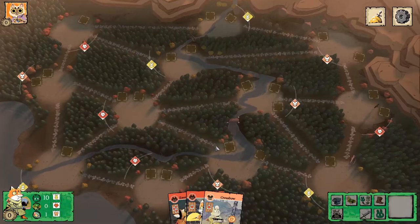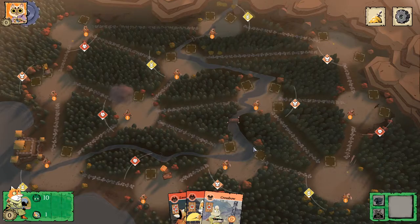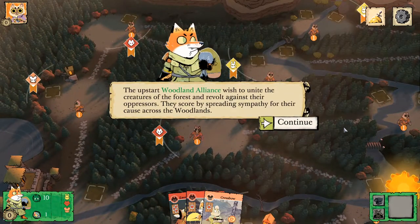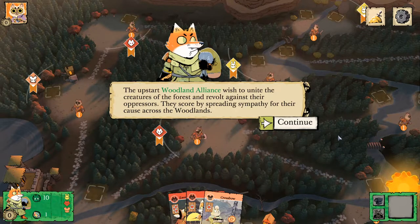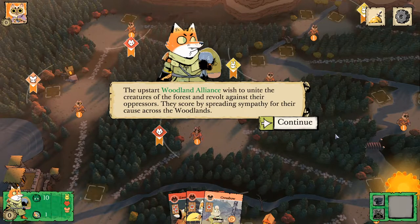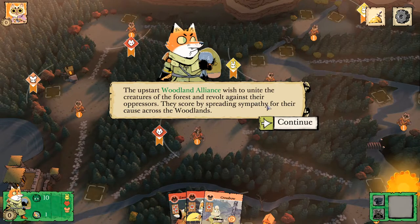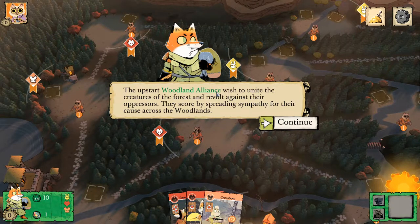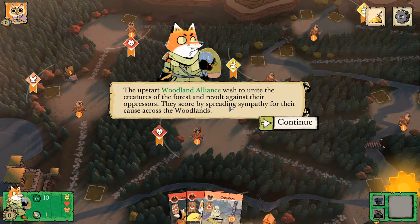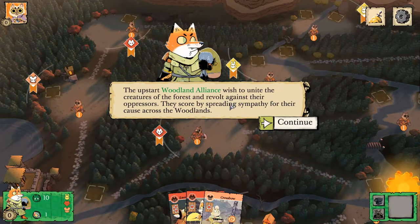Now, if you're wondering where the multiplayer game that Perry and I played is — that I promised — we got early access and the game bugged on one of the AI turns and they refused to take their turn, so we couldn't play. We'll make another attempt at it in the future. But in the meantime, we do have the Woodland Alliance tutorial, and they've also added challenges. And of course there's solo and online play, so that's not the end of Root content.